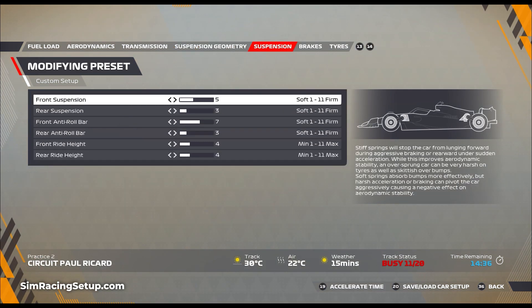For the suspension setup I've made a few tweaks compared to my original — I've basically just softened the car all around, which will make the car a little bit easier to drive especially over some of the bumps. I've gone with a front suspension of 5 and a rear suspension of 3, then a front anti-roll bar a little bit higher at 7 and a rear anti-roll bar also at 3. I've increased the front ride height to 4 and lowered the rear ride height to 4 as well. This will create a little bit more balance and allow the car to ride over curbs a little bit better and remain stable.